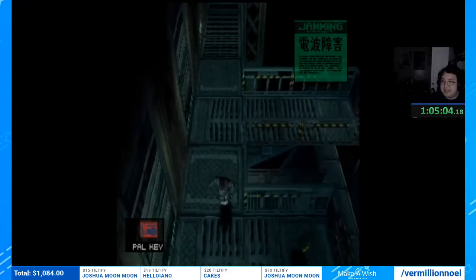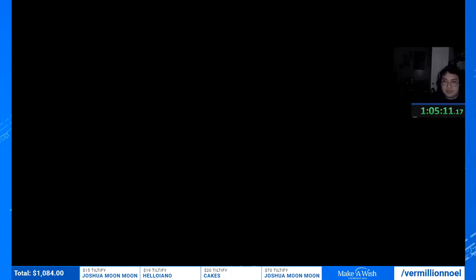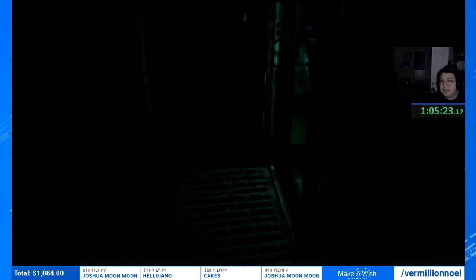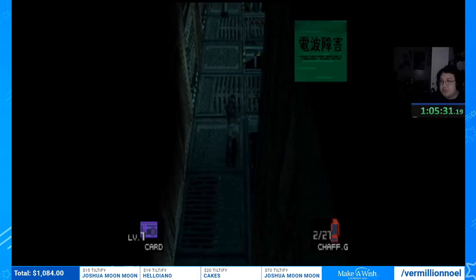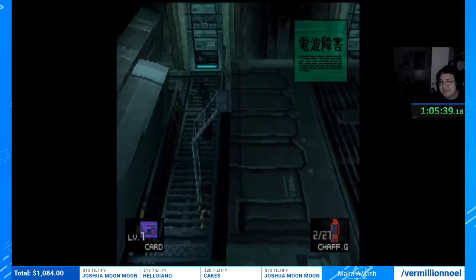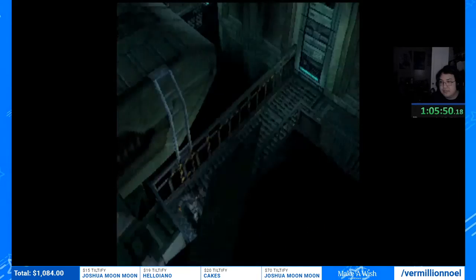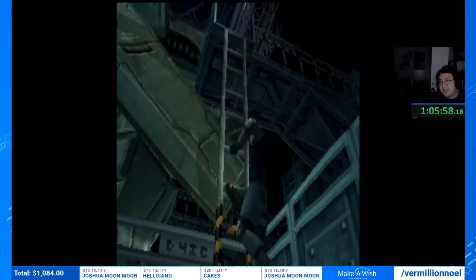Getting caught by this guard is annoying because he shoots and can knock you down. We want to get to this computer as fast as possible but also avoid the camera. Out of the room — going to our final PAL key all the way back in the blast furnace. Lots of elevators and codecs. Gonna hear the same music again.